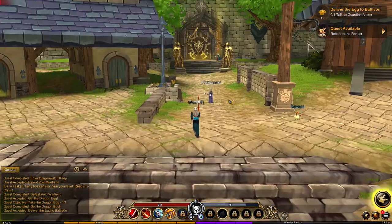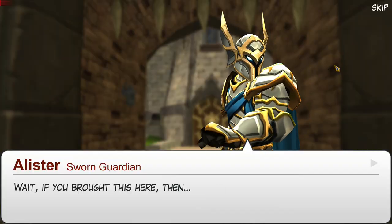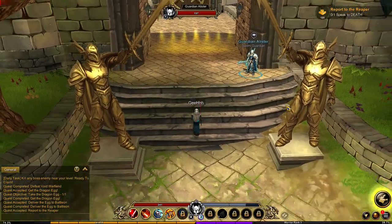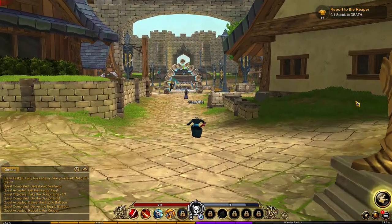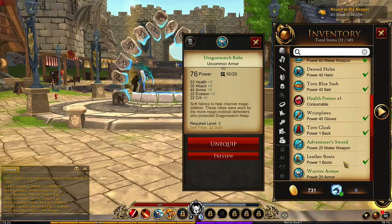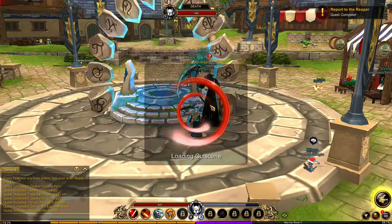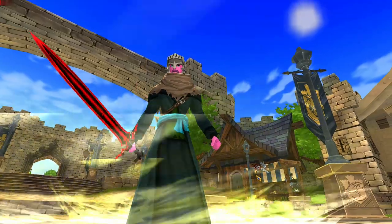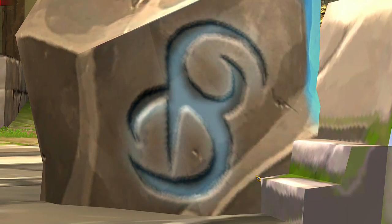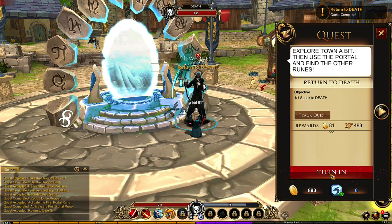We need to report to the reaper. There goes Guardian Alistair. Skip, turn in. Now we need to speak to Death. Let's go — let's wear this. Jump. Death — I got a key. Turn in. I think I'm traveling to a portal, the runes are lighting up. Skip, turn in. Then I need to travel to Greenguard Forest.